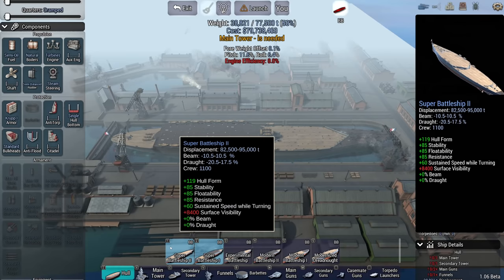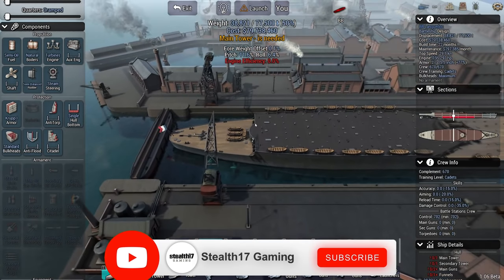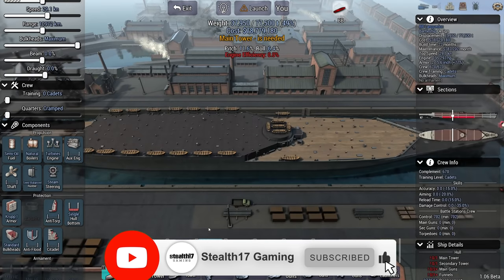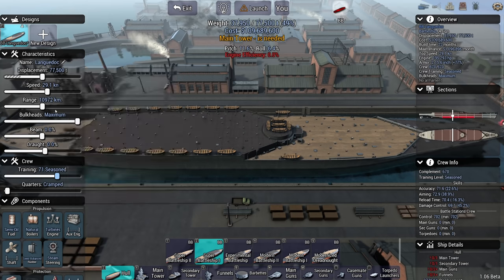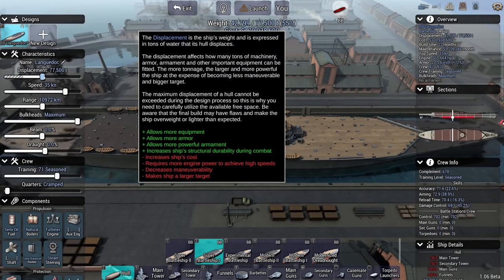Now the Super Battleship 2 is a bit big. Super Battleship 1 still goes up to 85,000 tons and has essentially all the spots I would need to put secondaries on, considering the threat we're up against. Let's not go with 100% crew - let's say this is a seasoned level crew. This is a fast battleship; I'm going to try and make it 35 knots, maybe not 77,000 tons. 70,000 tons is fine. The ship is designed to go everywhere.